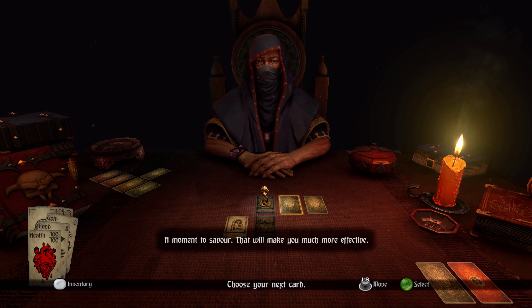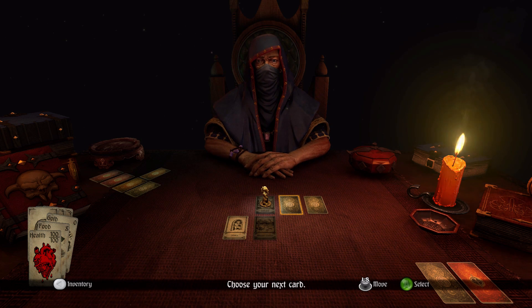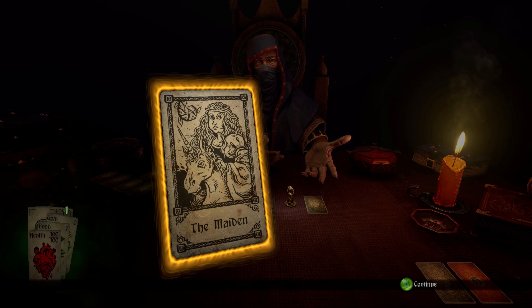The narrator says: 'A moment to savor — that will make you much more effective.' So we're going to go ahead and move forward. As you can see I'm down to eight food — I started at 10. So if I hit it I should go down to seven. Yep.